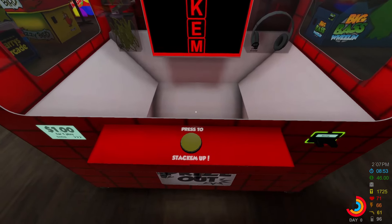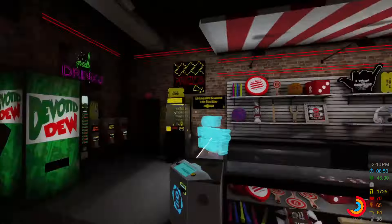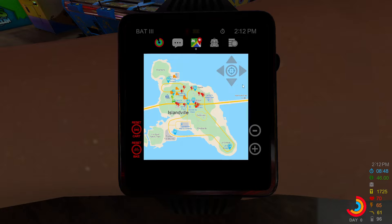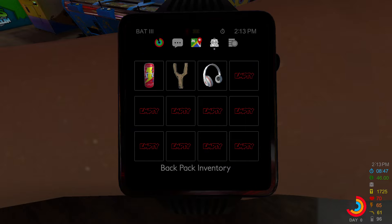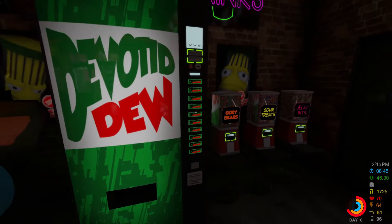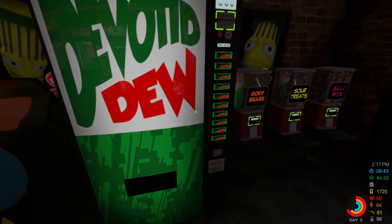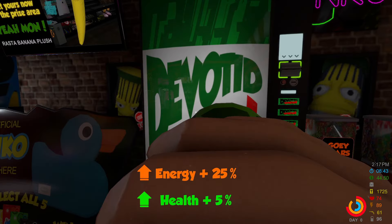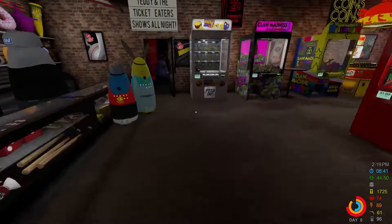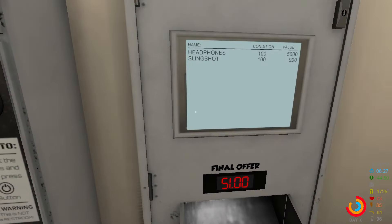There we go — we got the headphones! Stacker is a good game to play at the beginning if you can get good at it. The headphones are worth around $20 to $30, I think. Before I leave the arcade, one last thing: make sure you're monitoring your food and energy. Most arcades have vending machines where you can get candies for energy. There's also Devoted Dew — it gives you five health and 25 energy. When in doubt, grab some and crack them back.